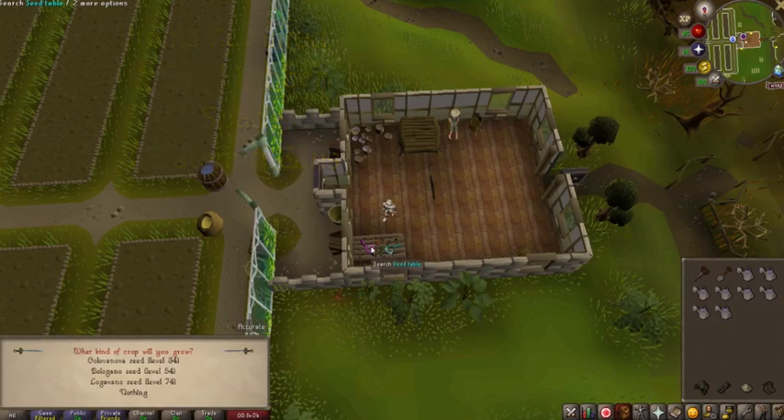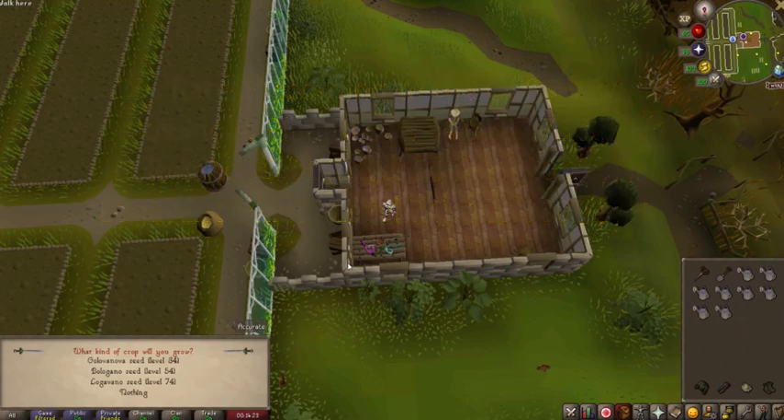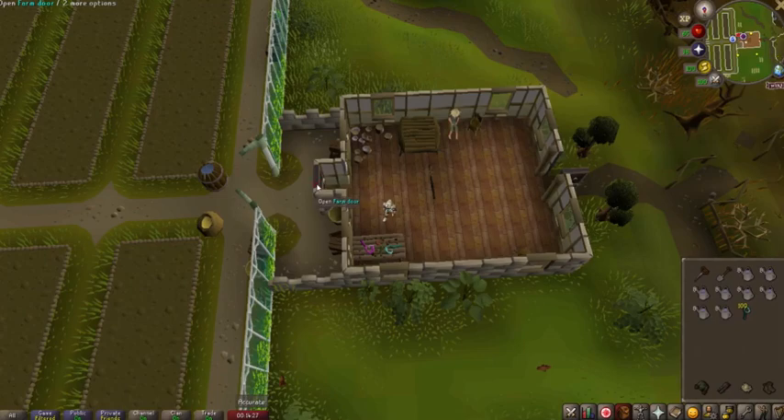You will need a seed dibber, a spade, and I recommend eight cans of water. Interact with the seed table and take whatever level of seed you have — the only difference is the XP rates. The number of points you get per hour is the same. The level 34 seed gives around 20 to 25k XP per hour, the level 54 gives around 60k XP per hour, and the level 74 seed gives around 100k XP per hour.